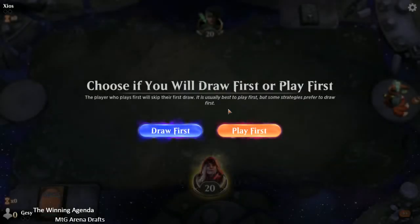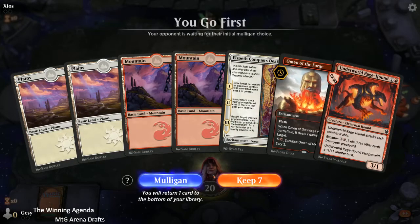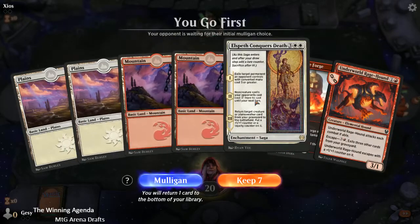Hello and welcome to the Winnie Agenda's coverage of a Theros Beyond Death traditional draft. My name's Jesse Marshall, and I'm here with match number three in this draft with our nice red-white deck.